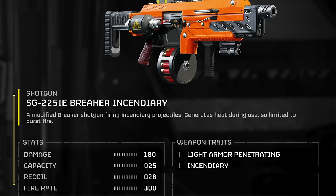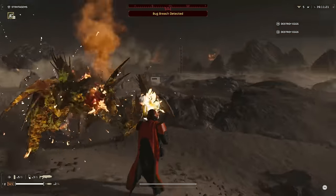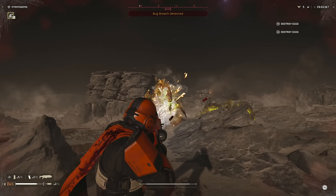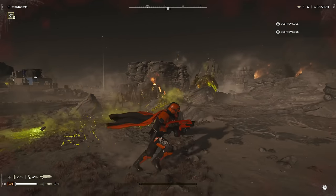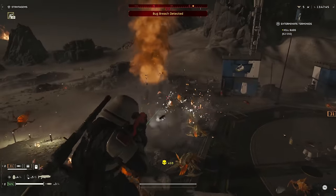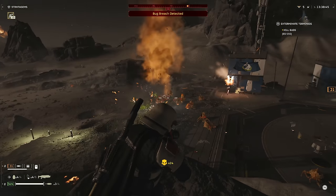Another facet of the Incendiary worth mentioning is that instead of firing in full auto, it fires in bursts of three. This is done because of the tremendous heat generated during your liberal democracy spreading. Interestingly, the weapon still operates in semi-automatic fashion, as single pulls of the trigger fire single shots. It's only when you hold the trigger that the Incendiary unleashes three consecutive shots, requiring you to release and pull to fire again. You can either tap the trigger firing in semi-auto, or hold it and time your pulls in rhythm to essentially simulate full auto — with more ammo per mag.